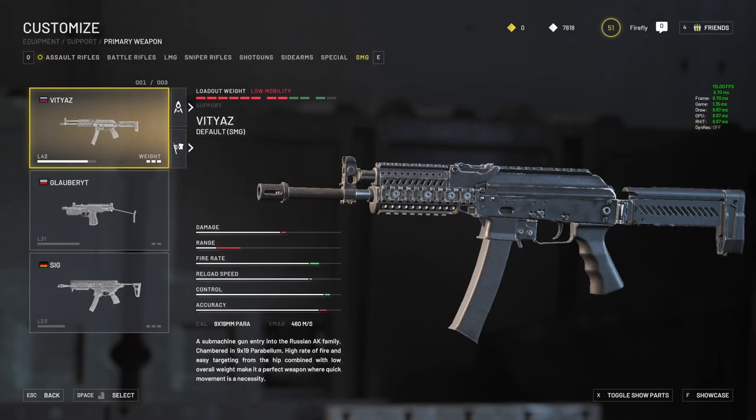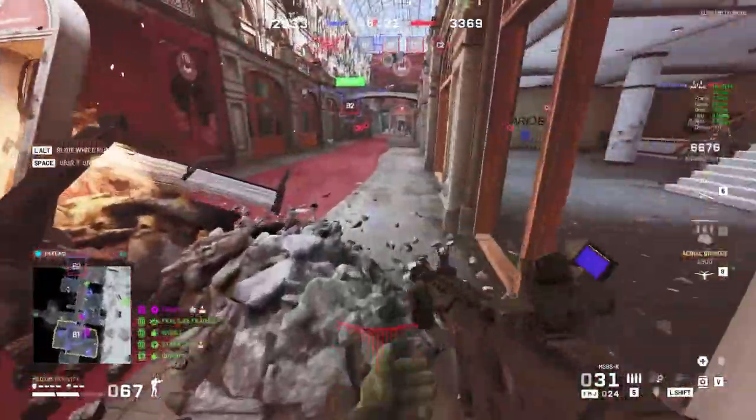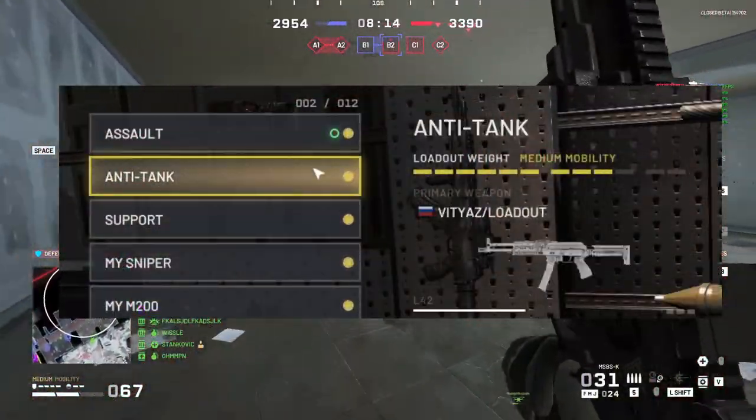The MSBSK Assault Rifle, the Vityaz SMG, and the UKM Light Machine Gun are the first three weapons every player gets their hands on in World War 3. They are the first three unlocks in their respective classes, and also the primary weapons in the first three default loadouts.